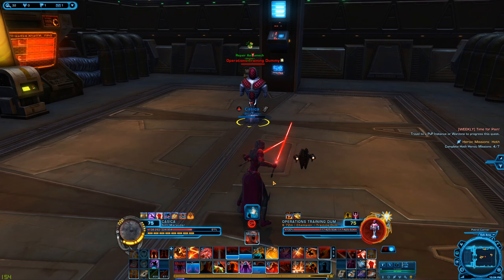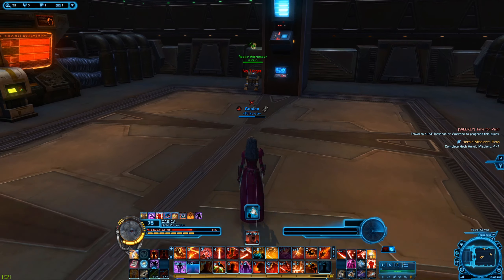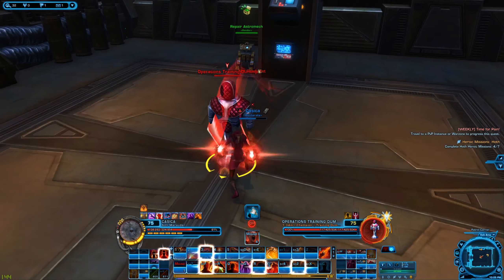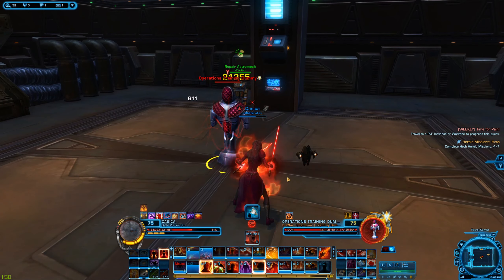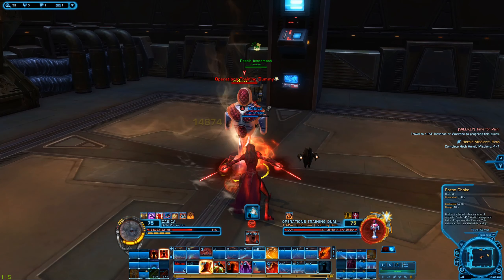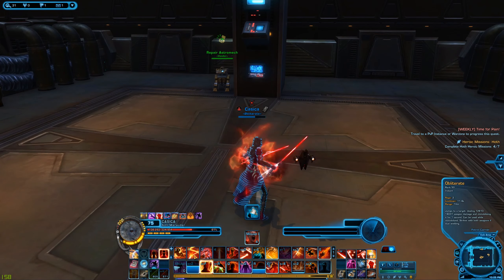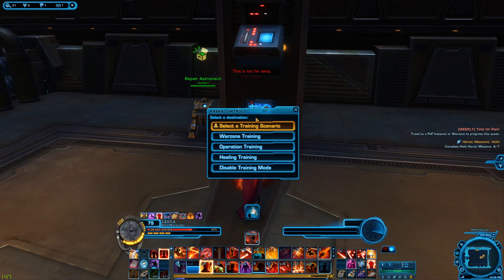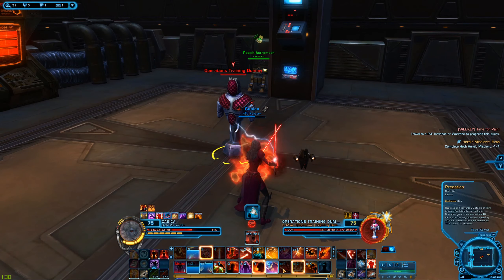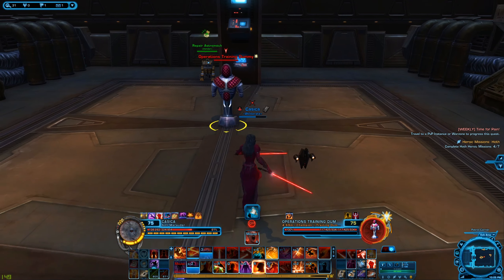A few things to consider while playing this class: certain abilities will cause a golden aura to come around other abilities. For instance, Obliterate will always cause certain abilities to glow up and then be used up. Another ability that will cause them to start glowing is your leap, and then you can use another one and it'll go away. Generally you want to play around these big hitters — Raging Burst, Furious Strike — and these procs you get from using those abilities. I would only recommend using it on Smash if there's a bunch of enemies near you and you're trying to do a little bit of AoE damage.